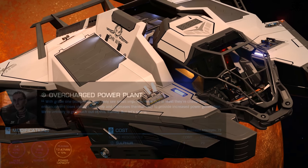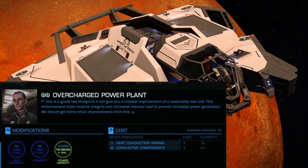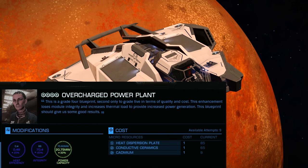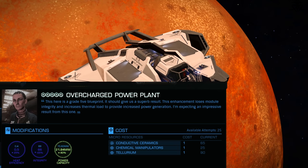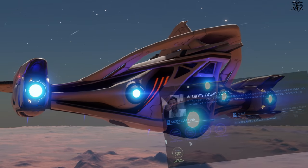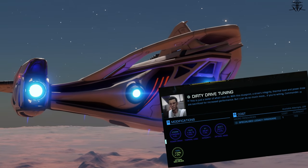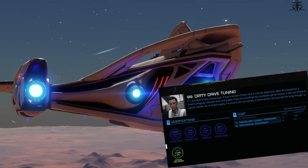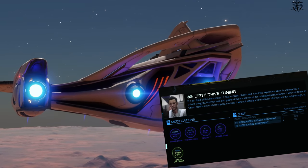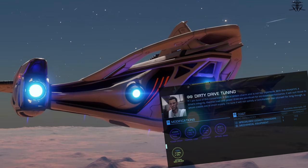Next most popular upgrade is the Overcharged Power Plant. This upgrade is really only needed for ships that don't have enough power, especially something like a Vulture. So it's a rather optional one, but still a very popular upgrade. Then we also have a very useful Dirty Drive Thruster upgrade. This makes the ship go faster and turn faster. Only explorers and maybe some trader ships might skip this upgrade, but generally it's a great quality of life improvement for nearly all ships and playstyles.